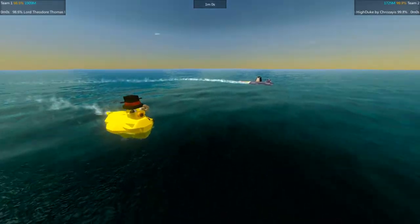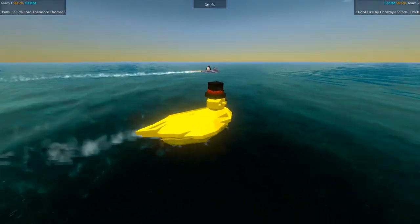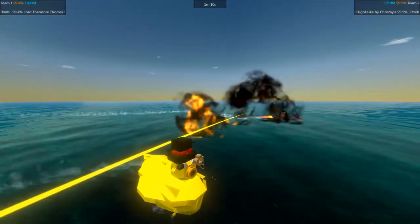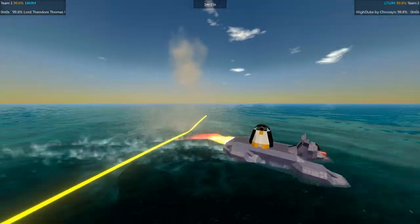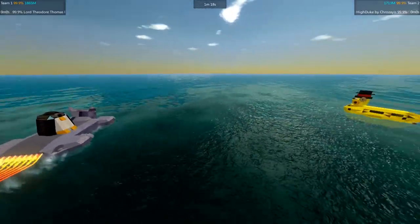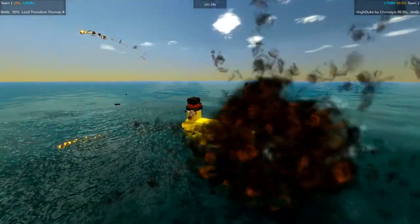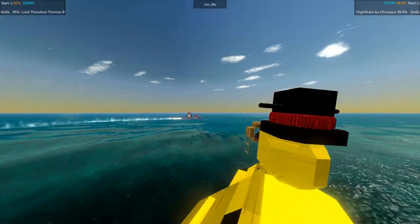Lord Theodore's erratic movements are making it very difficult for the High Duke to get an aim. Lord Theodore will repair and then make a strong strike against the High Duke it seems — aimed and fires immediately, falling slightly behind the High Duke. The High Duke fires once more and hits the rear of the dapper duck, but this does not disable the cram cannon, which is getting ready to fire.